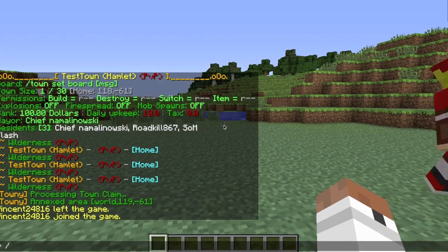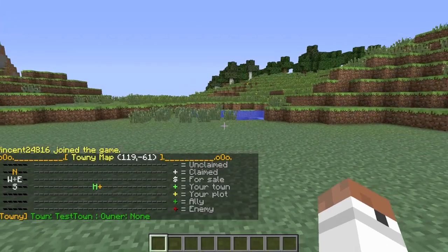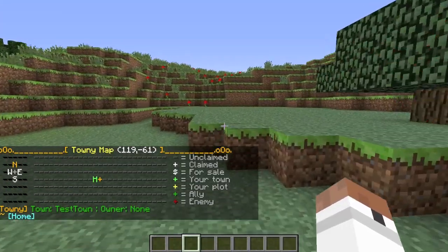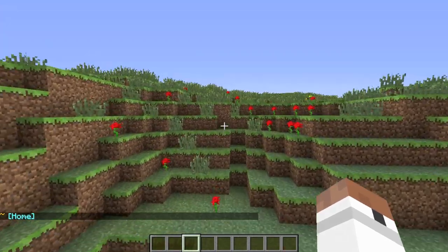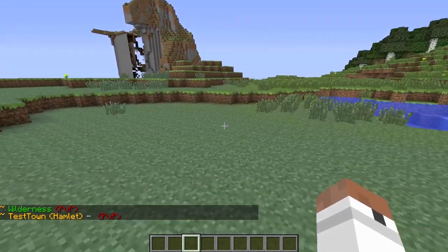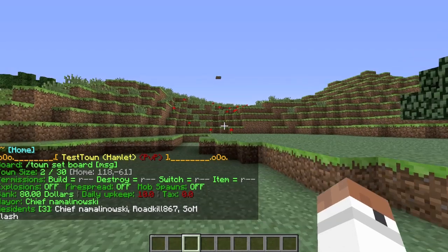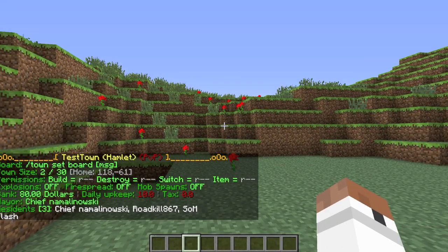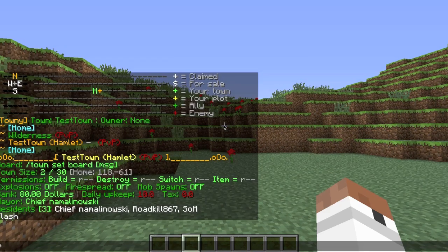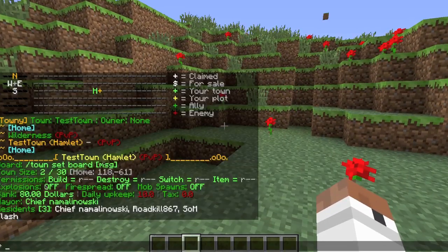If I type slash towny map it shows a little H for the home of the town. When I walk out of claimed land it says wilderness, and when I claimed the new area it extended my town there. When I type slash town again it now says two out of thirty for town size. Note that claiming land takes money from the town bank — it cost 20 dollars to claim, so I now have 80 dollars.